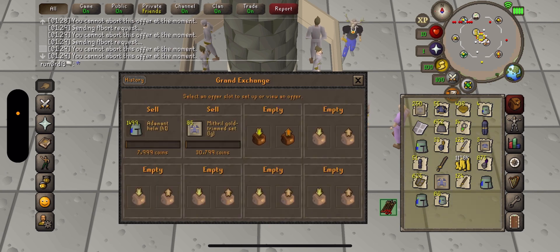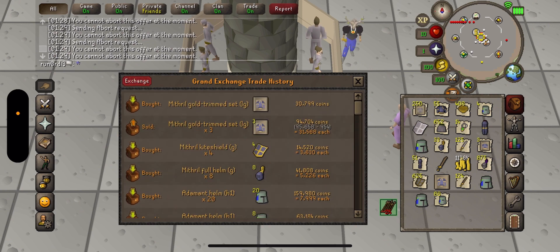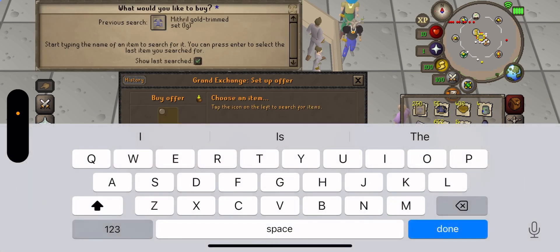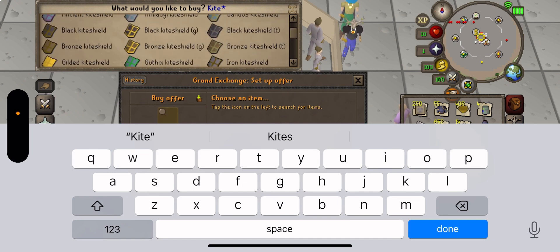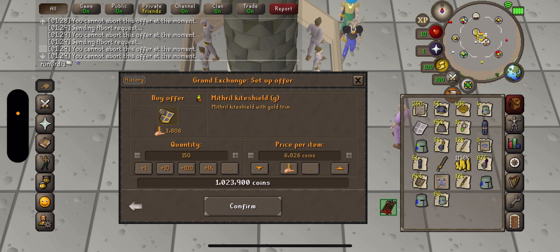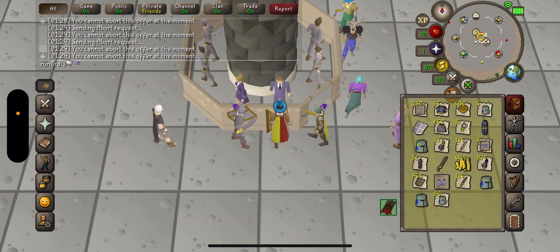That's a market price. I could buy some mithril plate bodies. The last 60 — okay, so I am low on plate legs actually. Low on kite shields more so — I should probably buy some kite shields. Let's buy 100 of those, okay. So those are the last items I need.